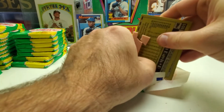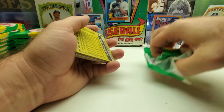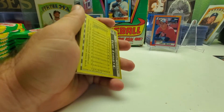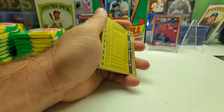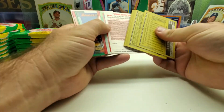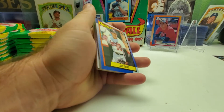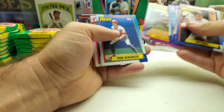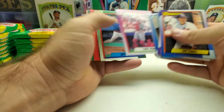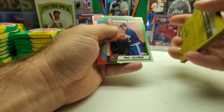Still have lots of boxes left of '90 Topps. Probably a good 20 to 30 weeks left of boxes to open. We still have a ways to go. Like I said, I was serious when I said I was going to do a Frank Thomas hunt. Roger McDowell, Jim Abbott, gold cup card, Paul Coleman first draft pick, and Storm Davis.